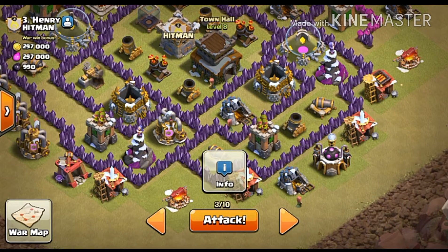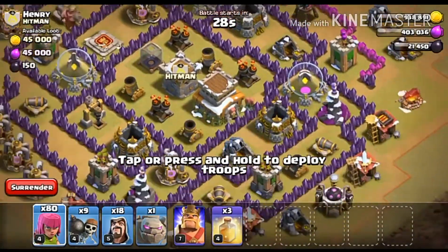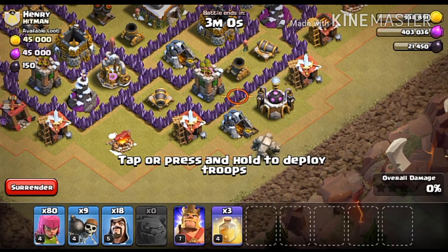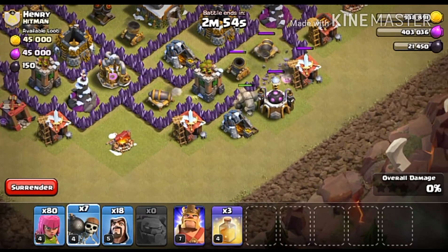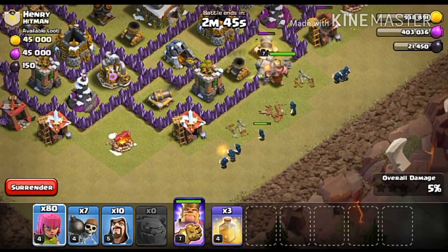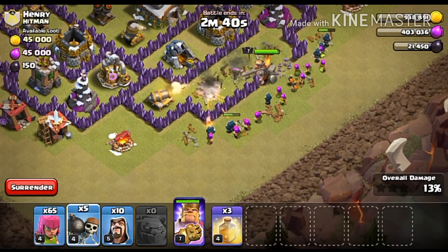The attack has now started. Since there are no clan castle troops, no need to fear. Let's drop one golem here and two wall breakers to break this wall compartment. Now let's open wizards here and the barbarian king to go inside. We're also dropping archers, two more wall breakers, and one healing spell to heal the golem.